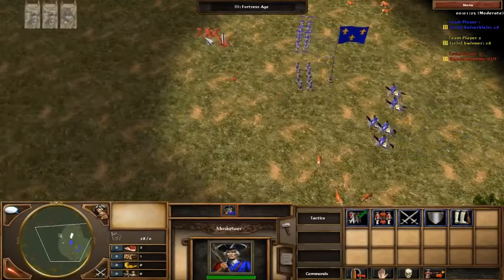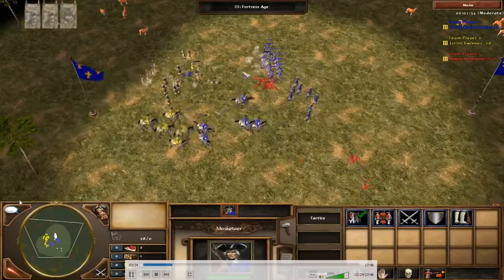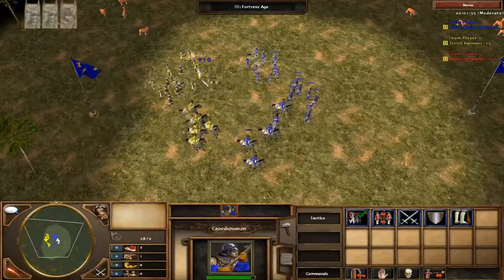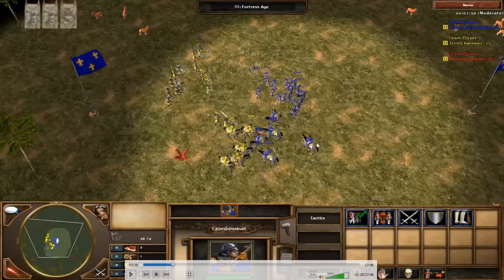I bring all my range infantry in line because even if crossbows have more range, you can still get a good volley with musketeers. He only brings his crossbows, so I get a volley and my musketeers are already in position to shoot. A small mistake: not controlling my Hussars well in this part of the fight, over-committing a bit, but at least I'm getting good volleys on his infantry.